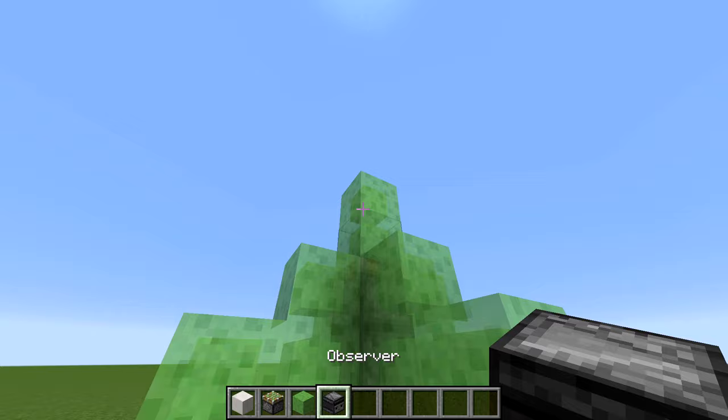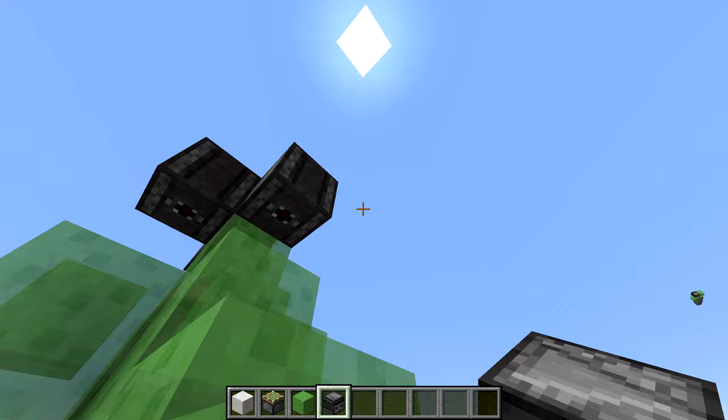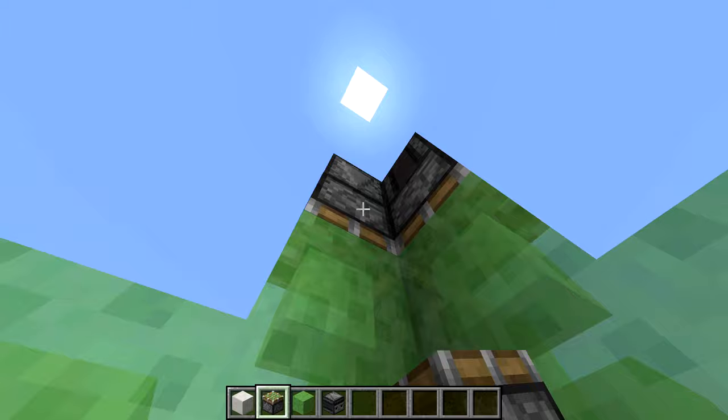Now go to the ground, and at that top slime block, you're going to put down some observers facing downward like this with the red dot going down, every single side, just like so. Then after that, take sticky pistons and make those face down as well, right underneath your observers.